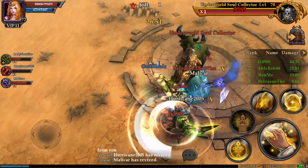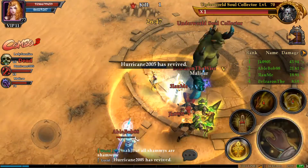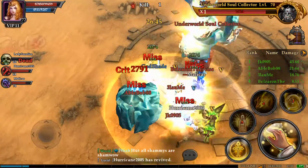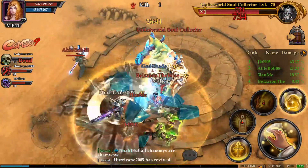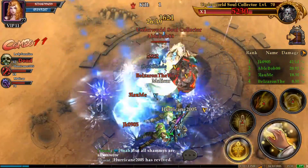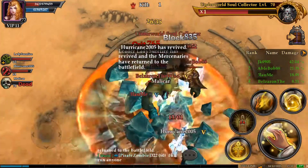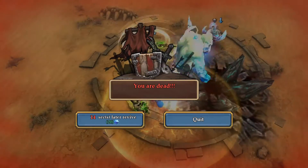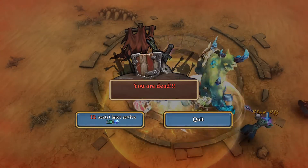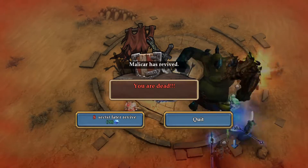I'm just going to go ahead and use gems — I don't even care. I need to use gems on something; I haven't been using mine so they've just been adding up. I would like to make the ranks, or at least get the last hit. I was able to put down my AOE attack there, so hopefully it manages to get the last hit on him. Maybe I'll get lucky.